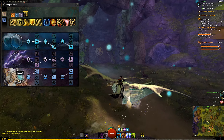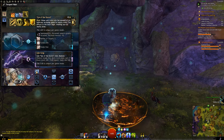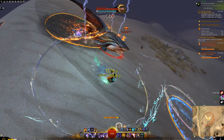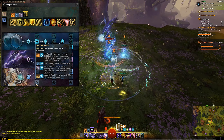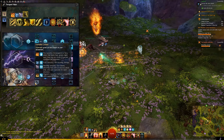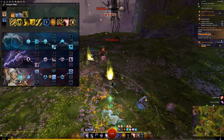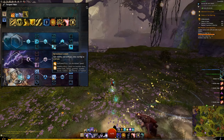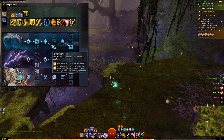Let's have a look at the Tempest trait line. Here, we will buff our overloads. First trait is Eye of the Storm. This is a stun break that activates automatically whenever you get stunned. Keep in mind that this trait has a 40 second cooldown. Since we already have a lot of stun breaks, you can choose another trait if you like. For example, you can use Unstable Conduit. This gives you an aura whenever you use an overload, which can be used either defensively or offensively. Next one is Harmonious Conduit — a great trait that gives us stability whenever we start an overload. This trait prevents you getting knocked down or interrupted whenever you are channeling your overload.